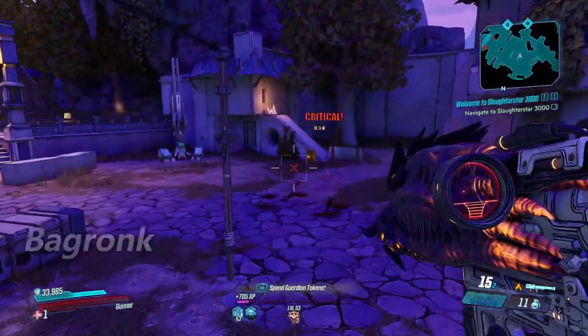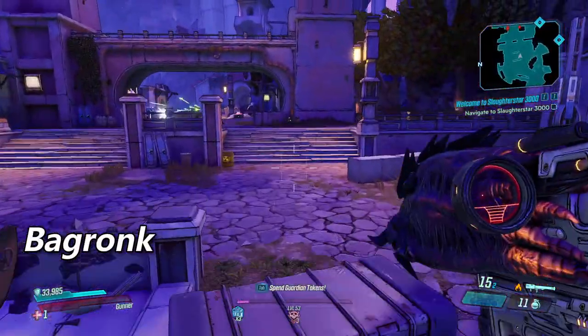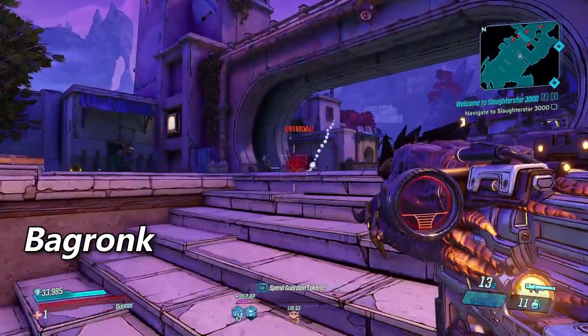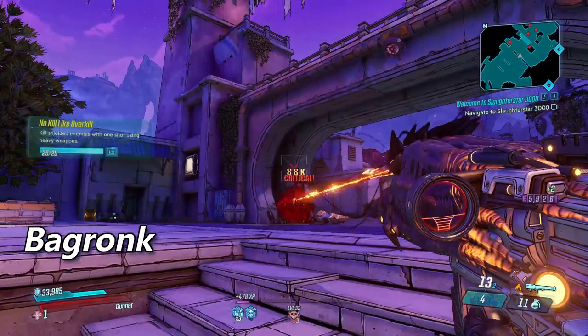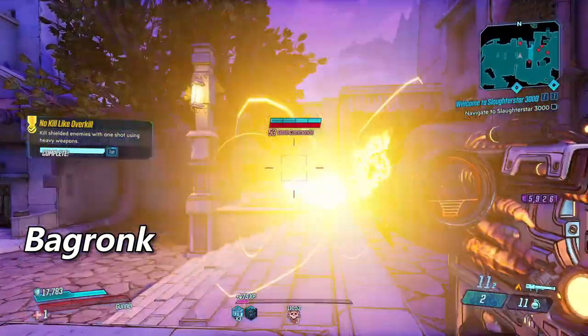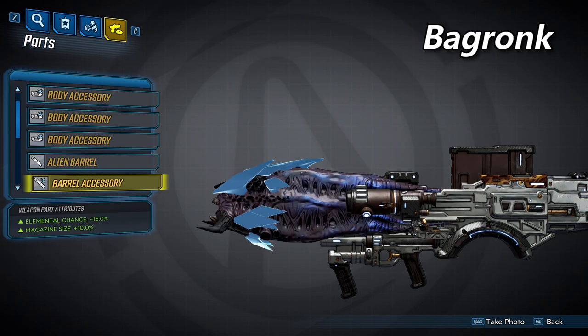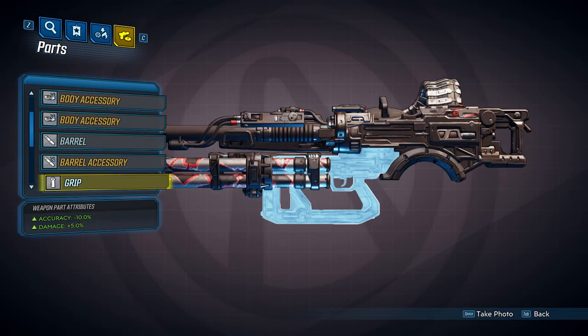The last barrel will be the alien barrel Bagronk. This one has a high base damage relative to the other barrels, but a low fire rate, and it feels more like a sniper rifle than a launcher, firing a thin projectile instead of a rocket. This is what the Bagronk barrel looks like. It can spawn with one accessory that will increase your elemental effect chance by 15% and increase your magazine size by 10%.